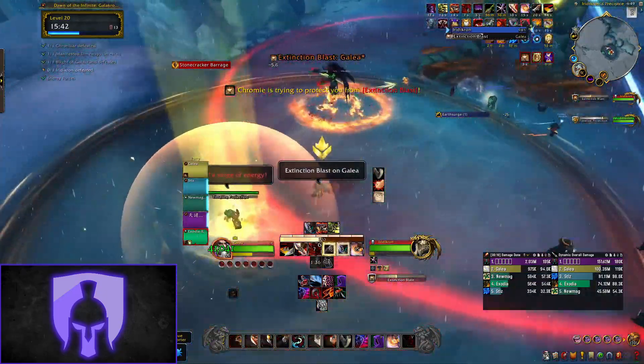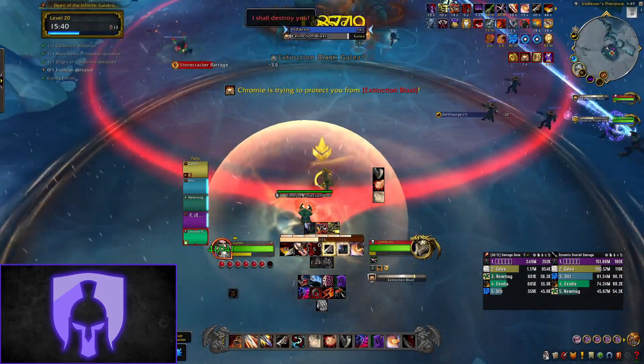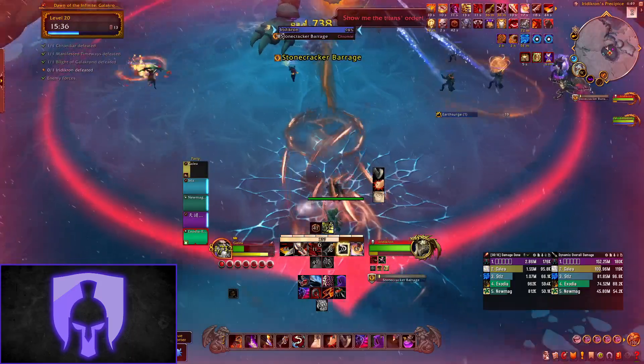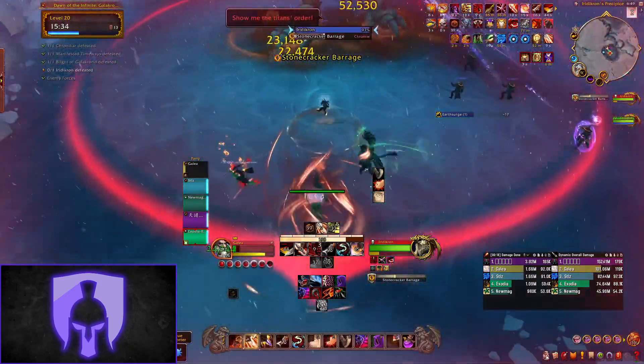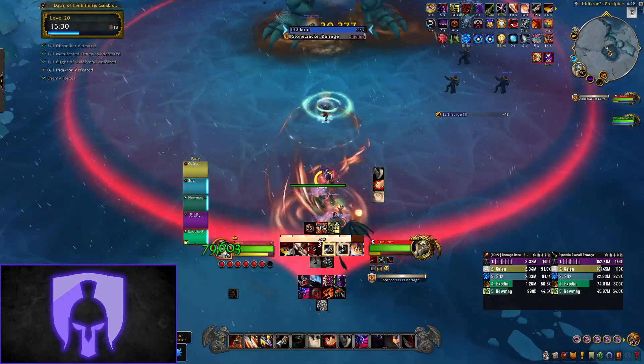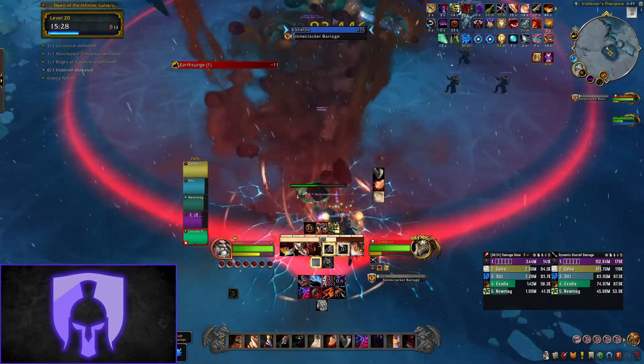The first mechanic to deal with is Extinction Blast — this is a huge AOE nuke which will one-shot you unless you stand in Chromie's protecting shield. After the shield ends Chromie takes increased damage and could potentially die, so healers will need to make sure they're helping Chromie stay alive. Putting Chromie on focus is super helpful here.